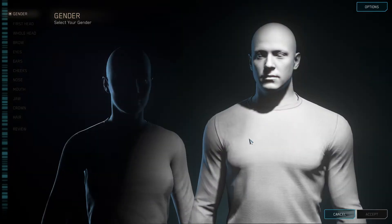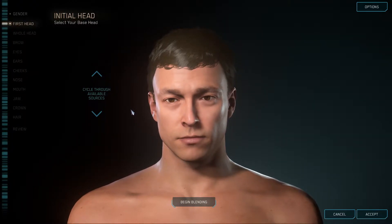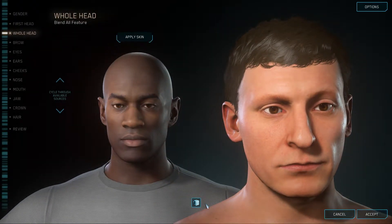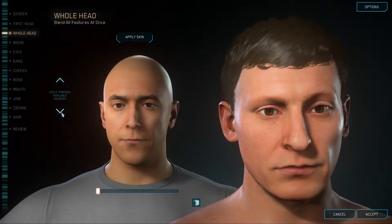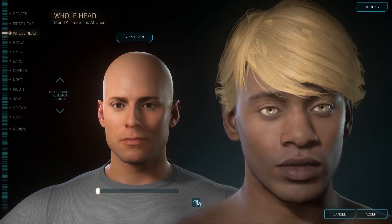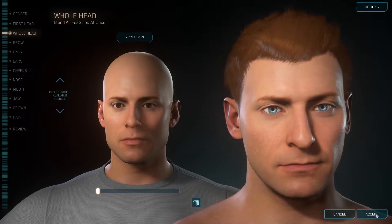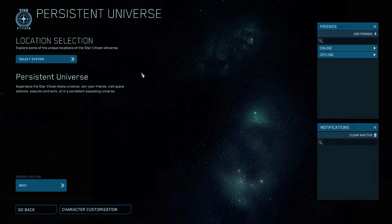Here you select your gender, and here you can customize your character. What you actually do is choose your source and then blend it with another — the result is a combination of the two. Personally, I don't really mind this step because pretty much whatever you choose is going to be wiped whenever they do a patch or any sort of database reset, so your customization option doesn't matter too much.